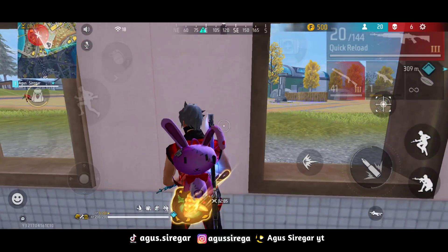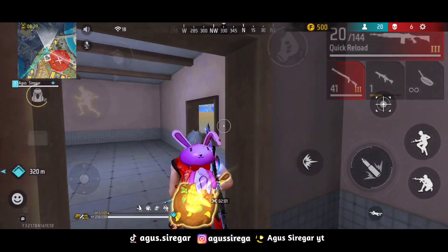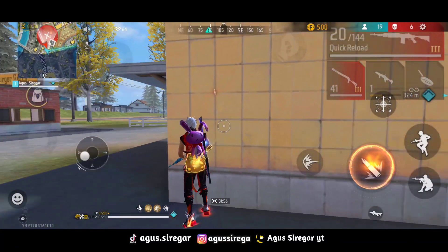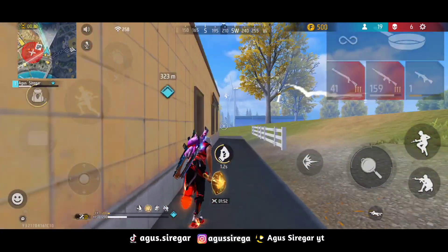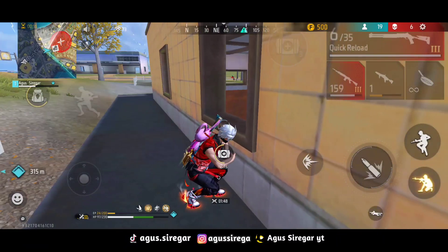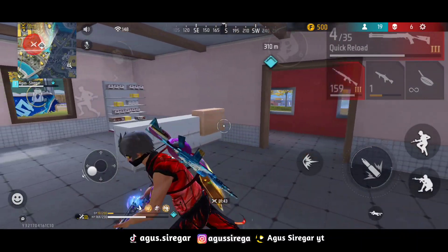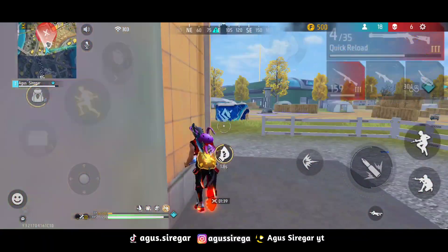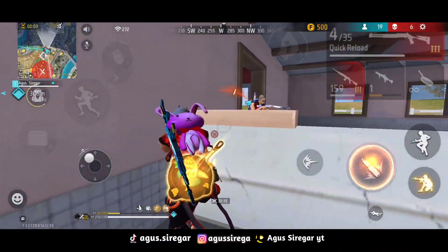Ditambah dengan Hayato, enak banget buat jarak dekat maupun jarak jauh, bisa mengurangi penetrasi armor musuh sehingga armor musuh cepat rusaknya. Di meta sekarang kalau face-nya tebal agak sulit buat dimatiin, tapi kalau pakai Hayato akan lebih mudah. Ditambah Caroline, ketika menggunakan shotgun itu memudahkan kita untuk lincah dan menyerang musuh lebih cepat sebesar 13%.